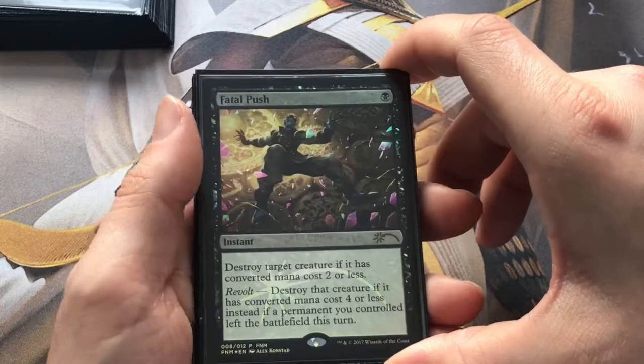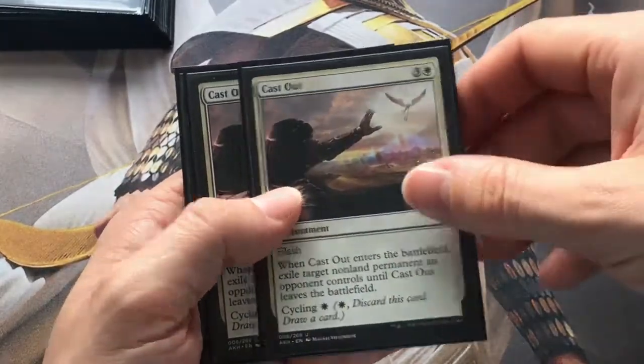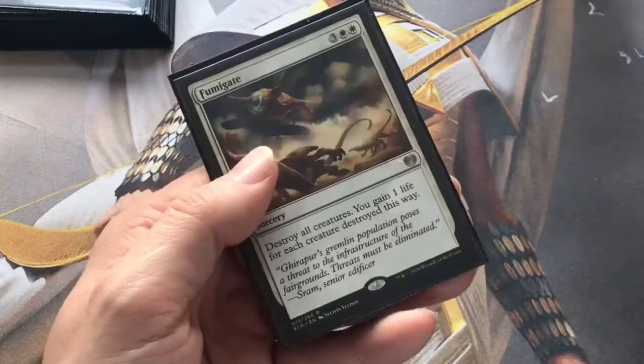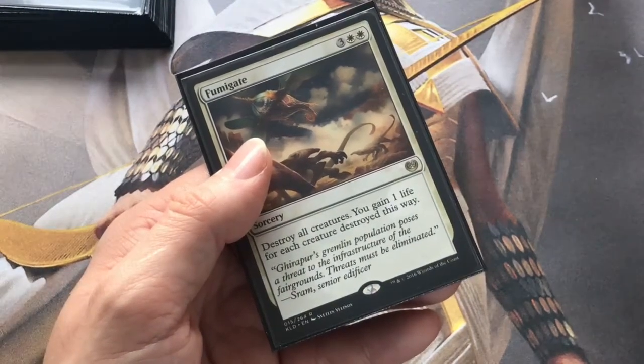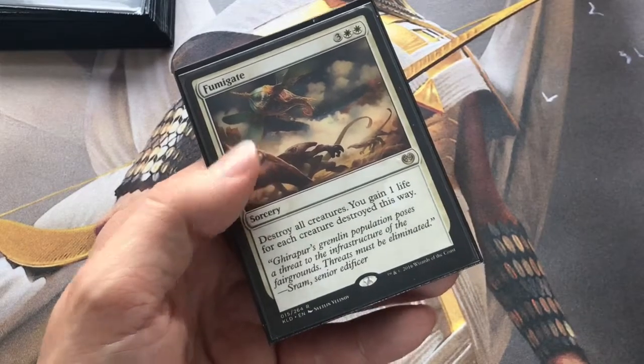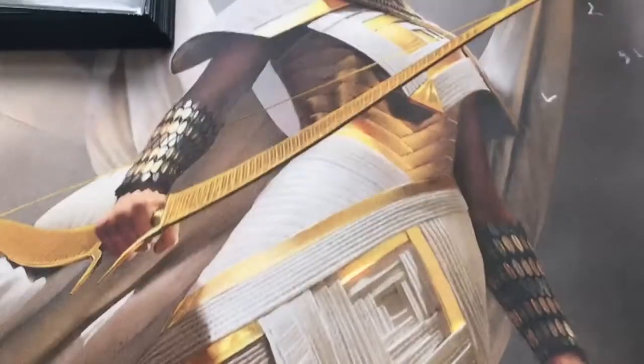Then we're onto removal. Fatal Push as a four of. Cast Out as a two of. And then we've got a single Fumigate. There are quite a few other token decks going on at the moment - there's Black White Vampires - so that's quite handy just to have one in there so you don't have to wait for the sideboard.